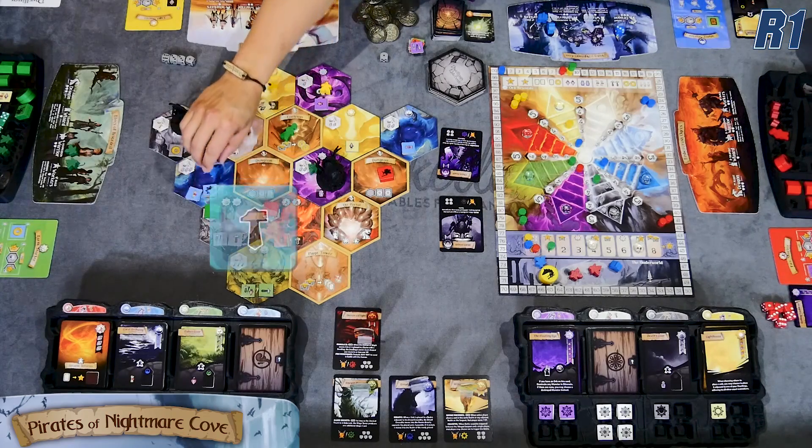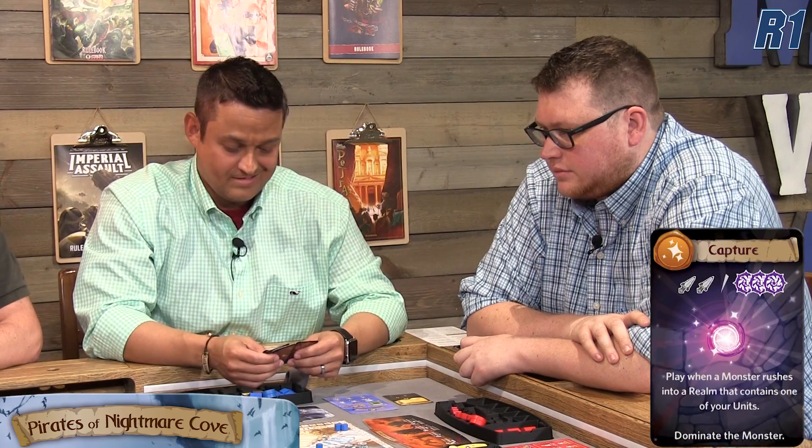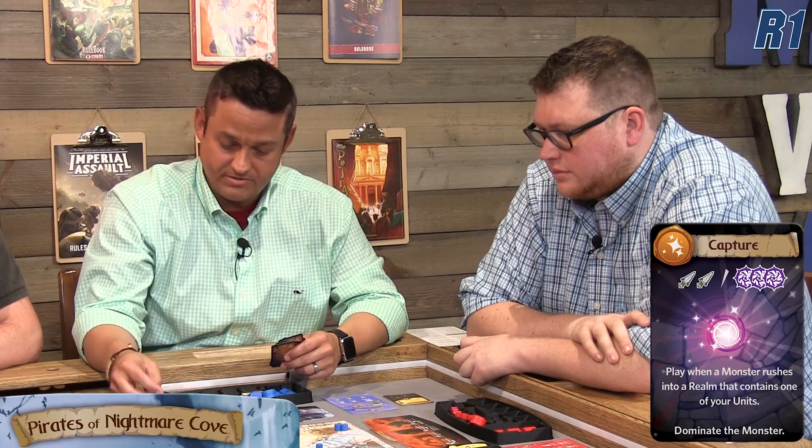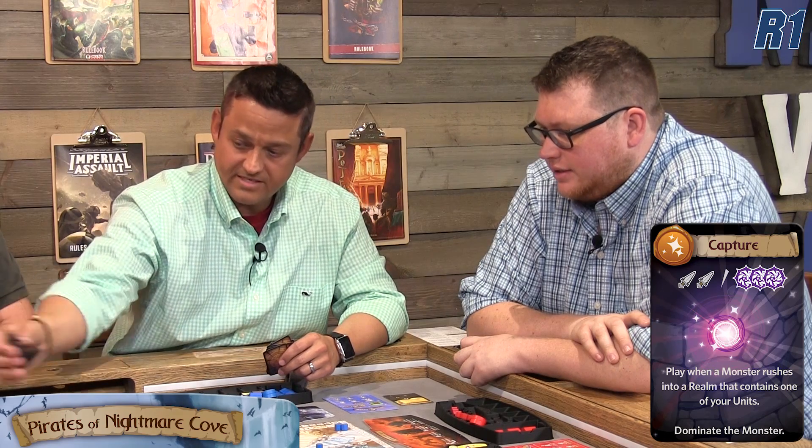Jeremy dominates the Death Reaper by spending two swords — that monster is now his unit and will roll four dice for him every turn. This is called dominating a monster; it remains his unit until it's killed. If it's killed, it's taken out of the game and typically won't come back. That's terrifying — the Death Reaper can't be joined by additional units when it fights.